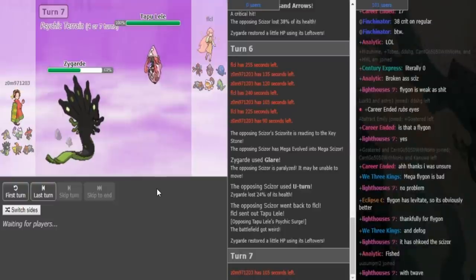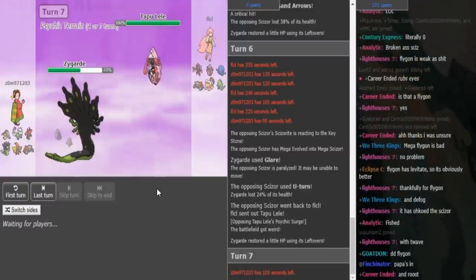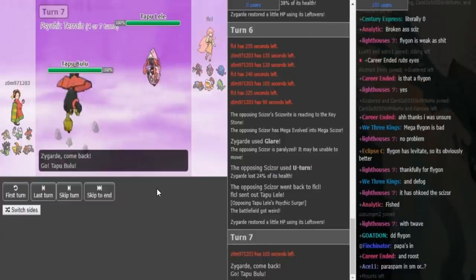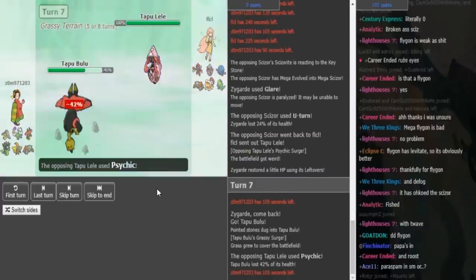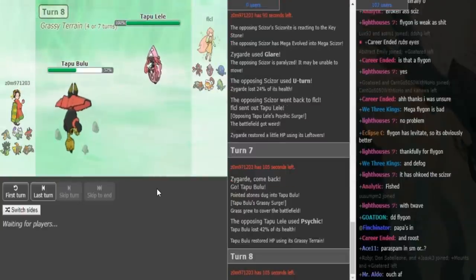Now Zomok is going to have to go into either Tapu Bulu or Heatran. And we're going to see from the damage that Lele does if it's Z-move or Specs Lele. Bulu comes out, most likely AV, and that Psychic does a million — so that's definitely Choice Specs Lele, that's 42 to 80 on Bulu.